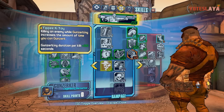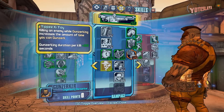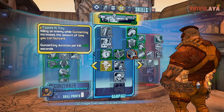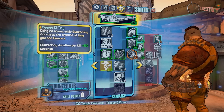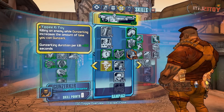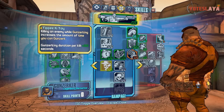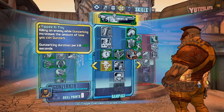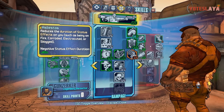I put five of five in Yippee Ki-Yay: killing an enemy while Gunzerking increases the amount of time you can Gunzerk. I love Gunzerking. Like I said, I Gunzerk a lot and it'll be cooling down a lot, so this way I can Gunzerk longer, especially when I'm going hard. You'll just be able to Gunzerk forever - it honestly seems like it. The main things I changed in this tree are Yippee Ki-Yay and adding two points into Five Shots or Six.